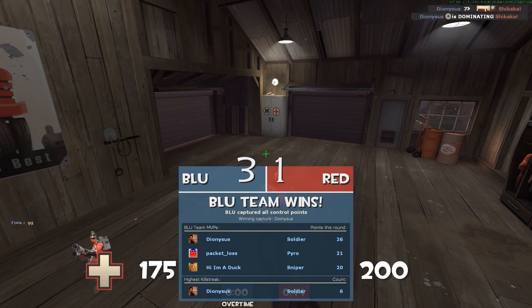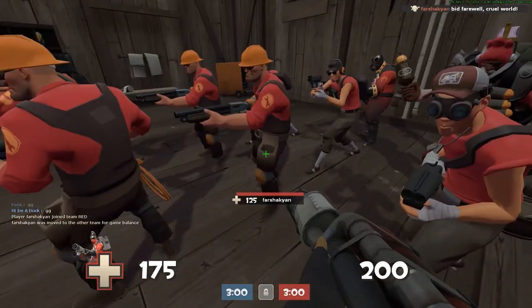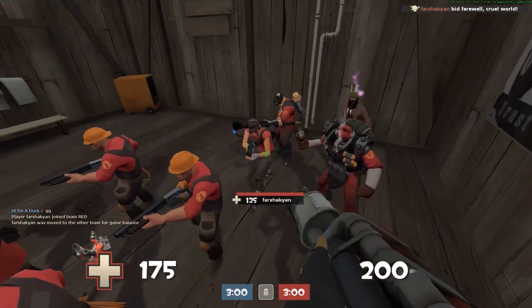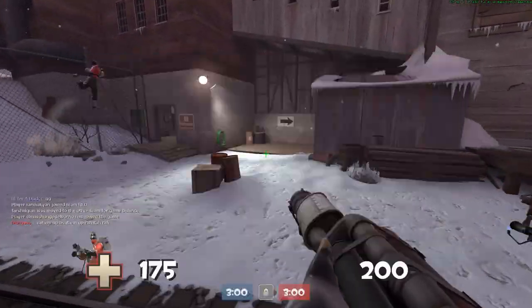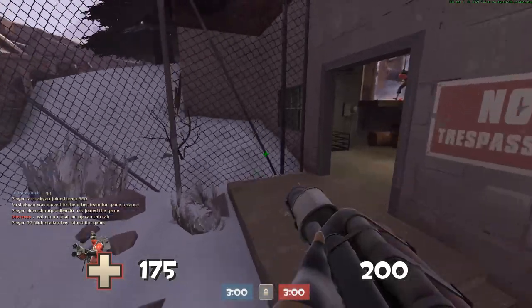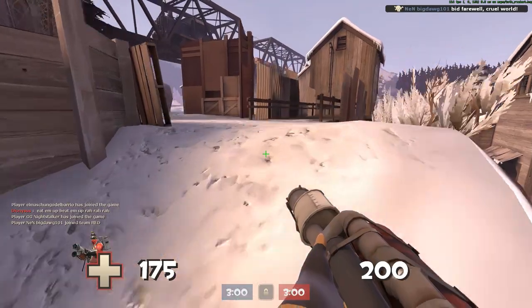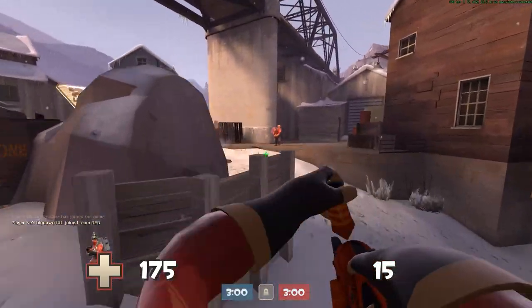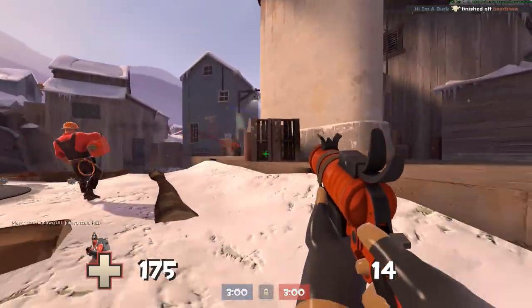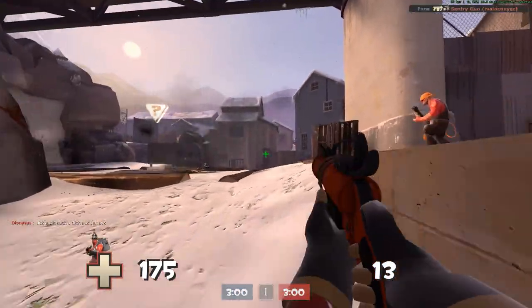When timed right, you can reflect his rockets back. Try to analyze whenever he does his shooting animation as well as time your reflect. See, if you examine his firing and reloading animation, you might be able to time it pretty well in terms of reflecting it. It might be daunting at first to do reflects in general, but if you're starting from at least medium range, you'll be able to reflect just fine.